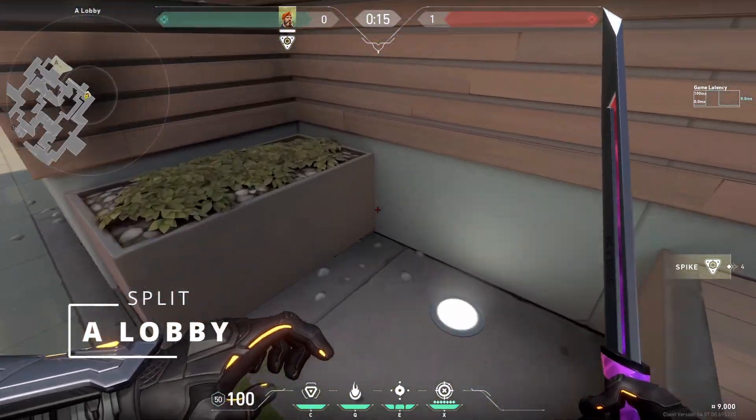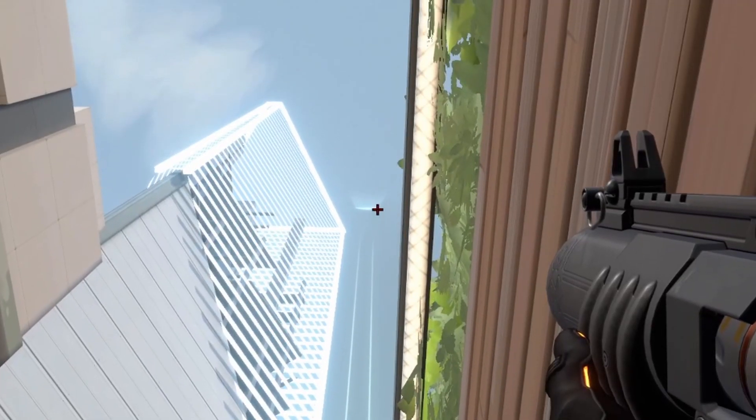Now on Split, go to A lobby and stand in this corner. Then aim at the light of the building but a little bit downward.